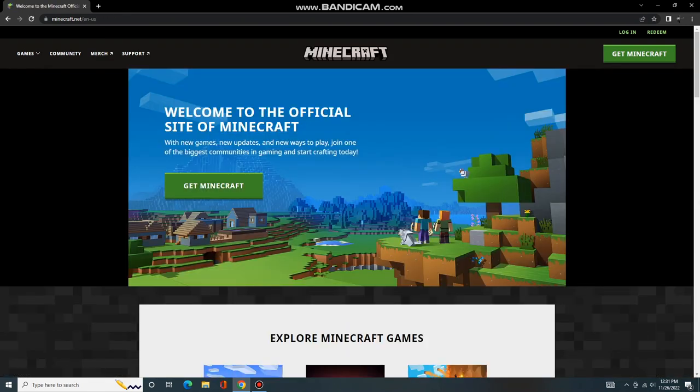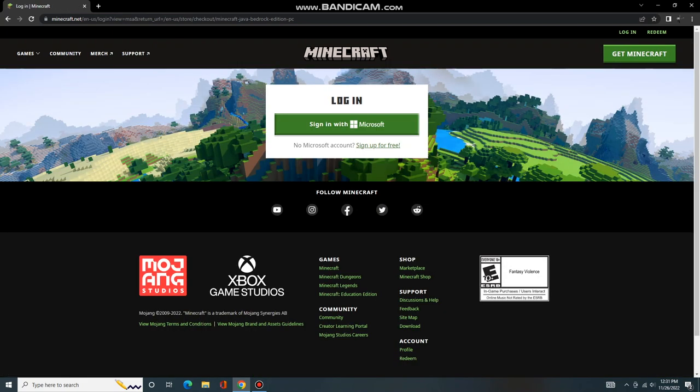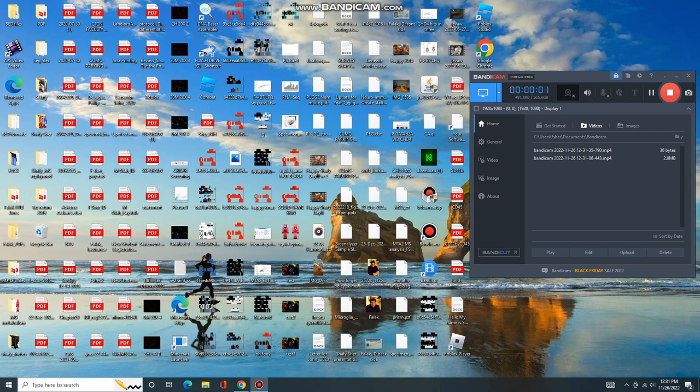After installation, don't forget to change your username by logging into your Minecraft account. If you don't change it, then Minecraft will give you a random name. You can change your skin by searching SkinX in Google. Download it, then go to Skins in the launcher and click on Add Skin.